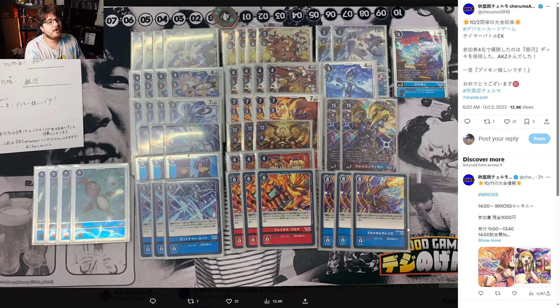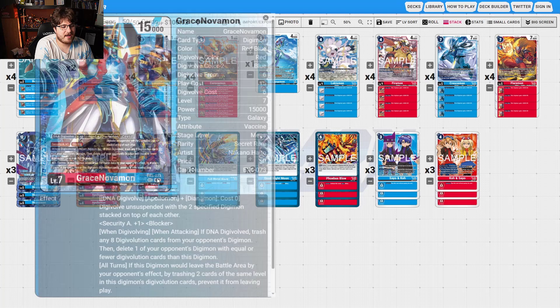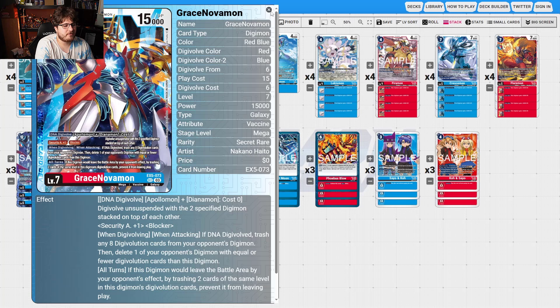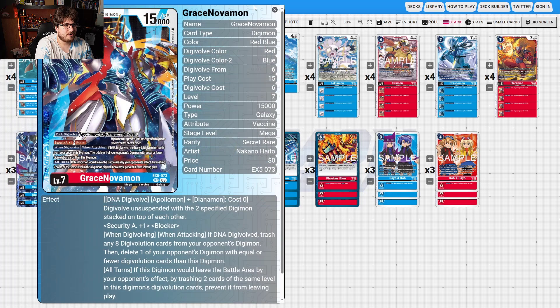Next, let's talk about the updated version of the GraceNova deck. I'm excited to take a more in-depth look at a recent top list. We've talked about this before on the channel — with Diana and Apollo, it wants to jog on your opponent's turn and have GraceNova be the big threat they have to answer. He's a sticky body because he can't be deleted in battle or by your opponent's effects — by trashing his DigiEvolutions you prevent him from leaving — and he controls the board.